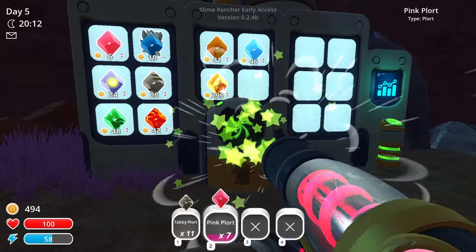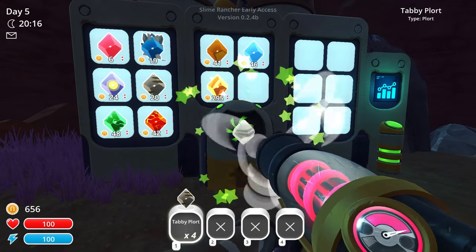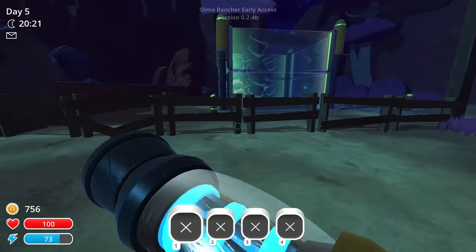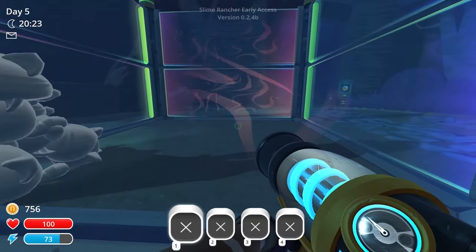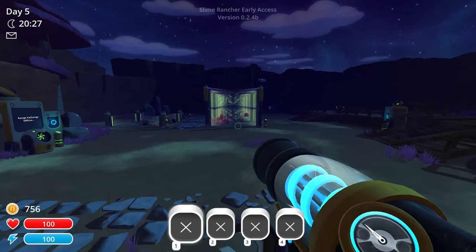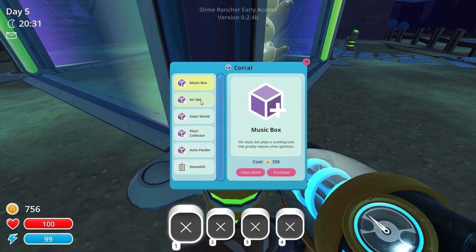I feel like I'm always recording this game when it's nighttime in the game, and I don't mean to do it that way. Look at the money going up. We could either put a plort collector on the pink slimes or the tabby slimes — I'm thinking we'll just do it on the tabby one because this one is a lot more valuable. Music box, plort collector — purchase. Excellent.